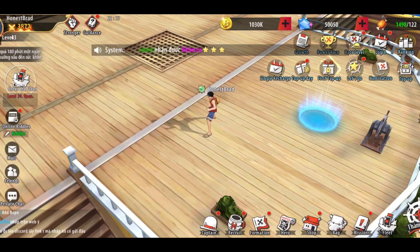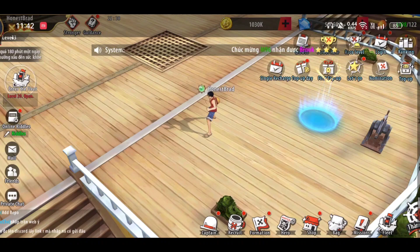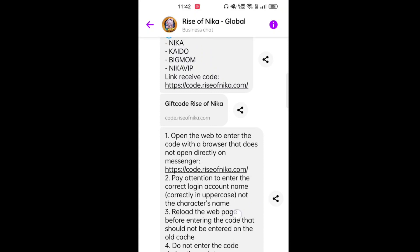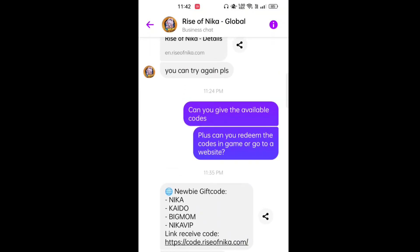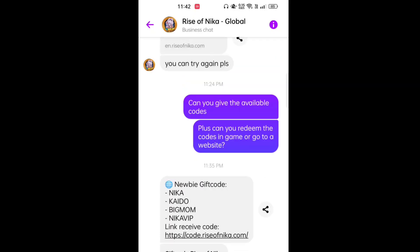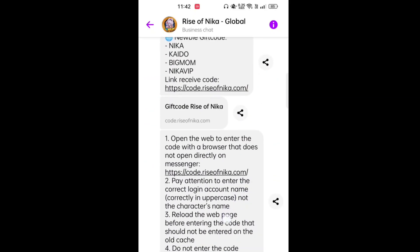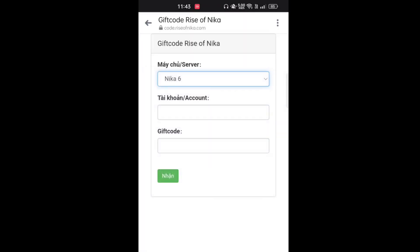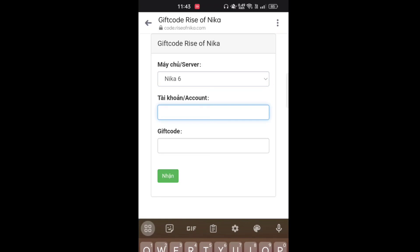You need to go to the website and enter your ID, password, and server. First, go to 'Rise of Nika Global' — you can search that on Facebook. Ask them where and how to redeem the codes. They will give you the link. Click the link, choose your server — I'm on Nika 6 — and enter your account. My account is Migs 269.